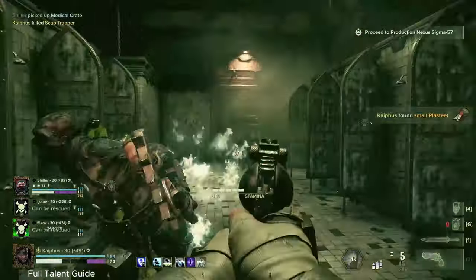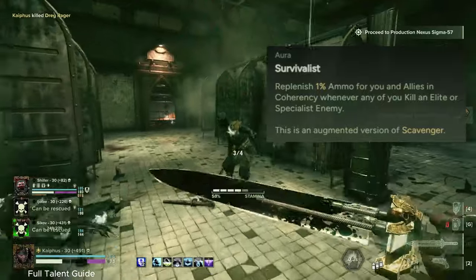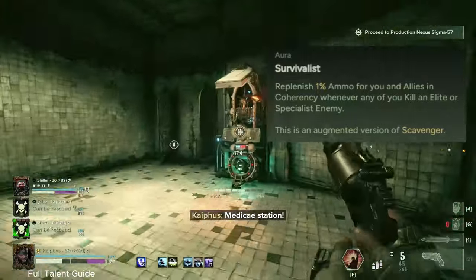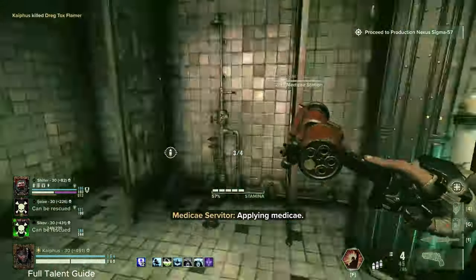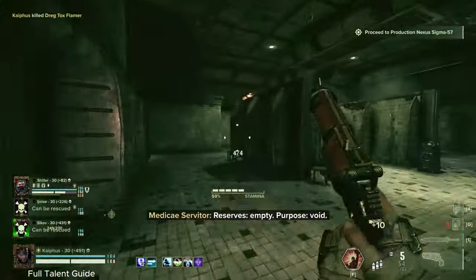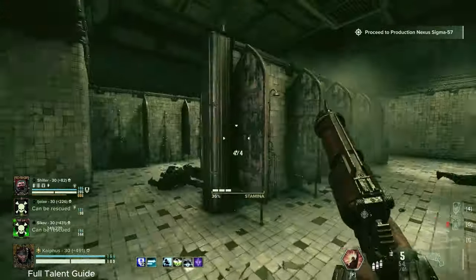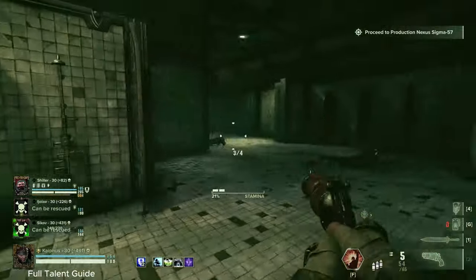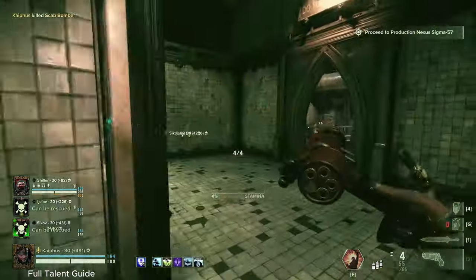For our Aura, we do need to take Survivalist. I'm not a huge fan of always taking Survivalist, but it does give a big boost to your team. It makes it so ammo just isn't a concern at all if you're using your melee weapon a decent amount. And since we're taking Frag Grenades, it's going to save us a talent point a little bit later on by not switching over to a different Aura.